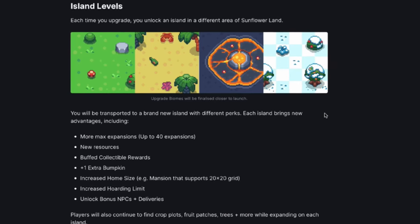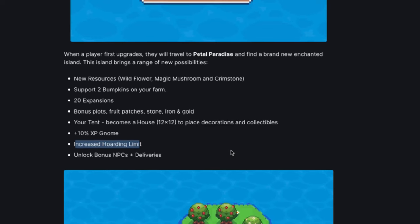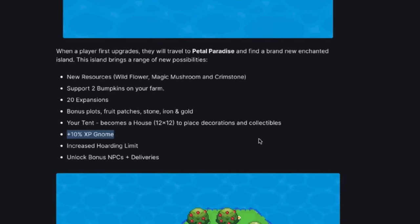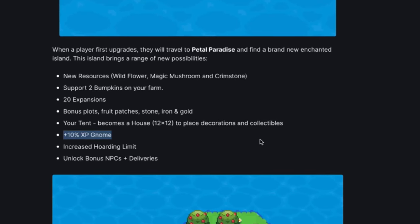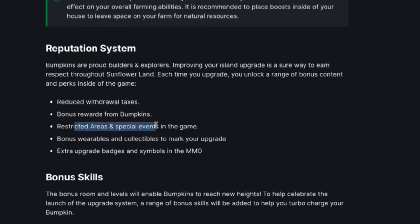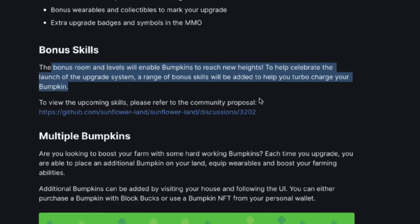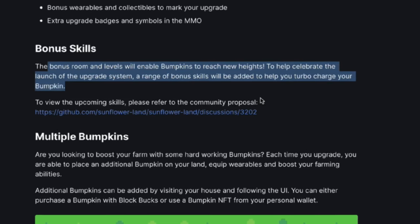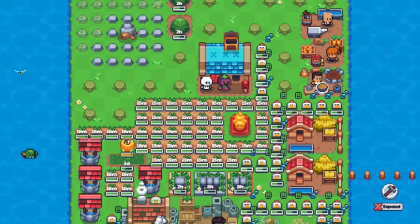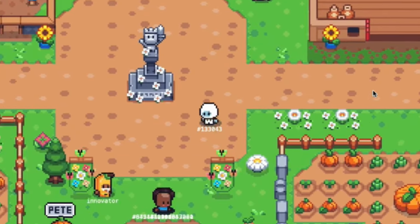Currently missing and pending from the island upgrade features include: increased hoarding limit - not sure if implemented yet; the document previously mentioned a plus 0.2 crop totem boost, which I believe has been replaced by the plus 10% Blossom Beard experience boost; the reputation system that was supposed to give perks like reduced withdrawal attacks, bonus rewards, restricted areas, special events, bonus wearables, collectibles, and extra upgrade badges; bonus skills coming with the full skill revamp; and new fish mentioned by the team for this season, which may just not be released yet. We already probably have too much to handle for now anyway.